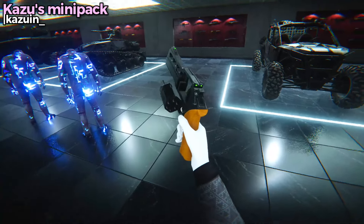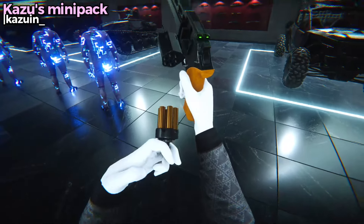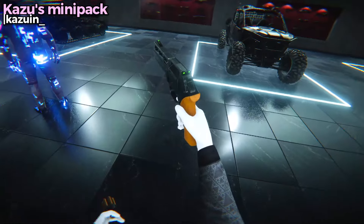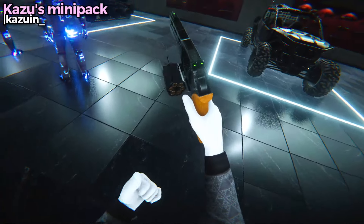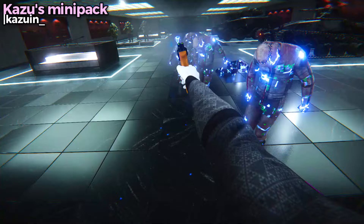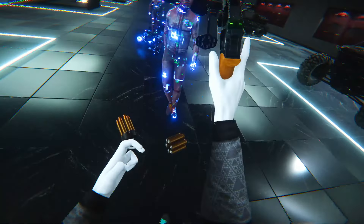Just before we move on, I missed this — we have a six-shooter in here. It's one of these ones where it's physics based and you can actually flip the magazine into the weapon. I love that. Put the bullets in — let's go. That feels brilliant.